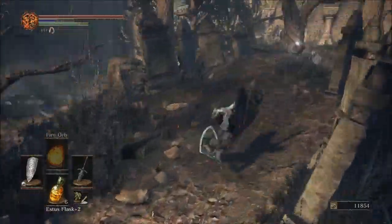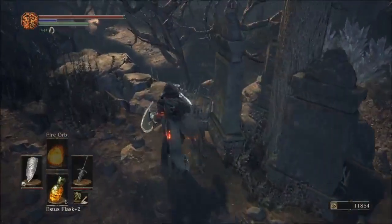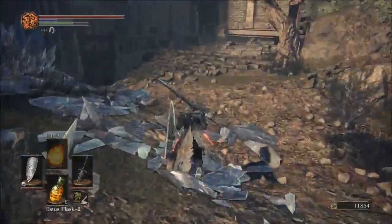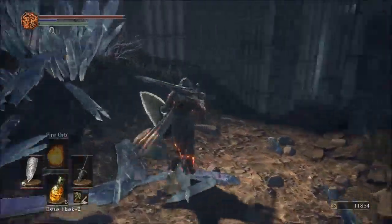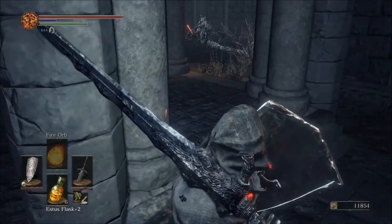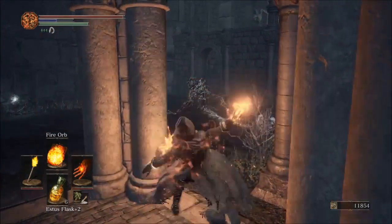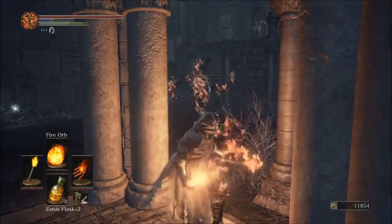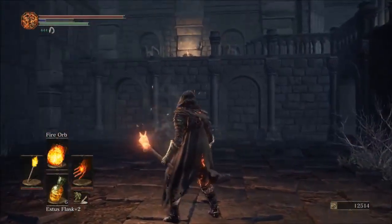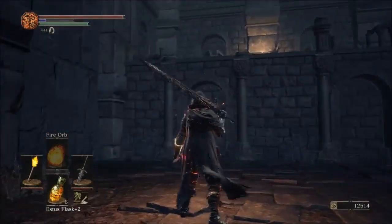I don't mind checking out some of these other weapons - the Astora one, maybe not the Executioner's one, I don't know how I feel about that. The square end on it is a bit - doesn't sit right, there's a square bit. The Poison Bite Ring. So where are we now? Did I go the complete wrong way? Did I miss something so obvious? I have no idea where to go - I'm truly lost at this point.